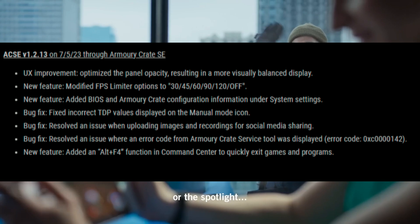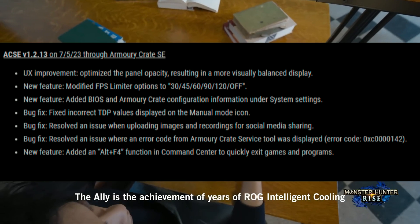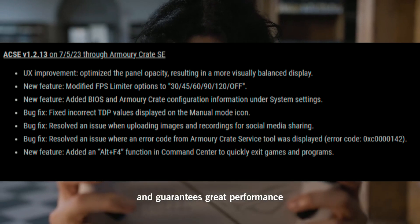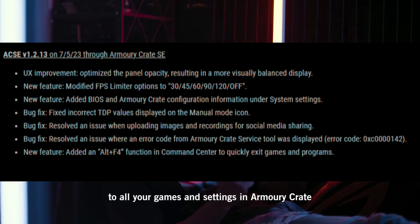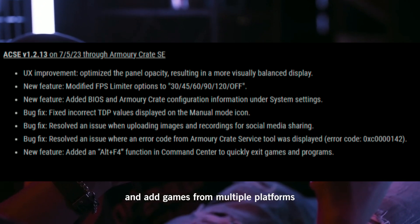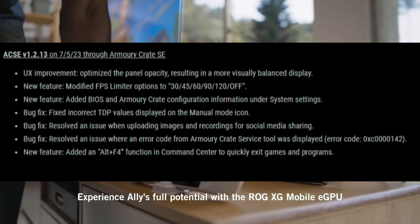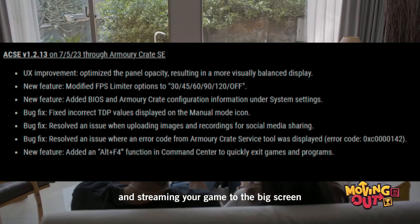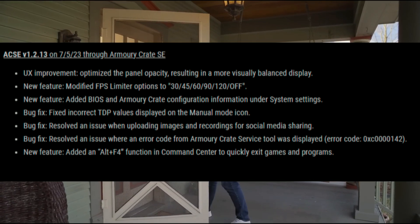Now let's talk about the Armory Crate update. There's a UX improvement optimizing panel opacity for a more visually balanced display. New features include modified FPS limiter options — 30, 45, 60, 90, 120, or off — and added BIOS and Armory Crate configuration information under system settings. Bug fixes include corrected current TDP values displayed on the manual mode icon, resolved an issue when uploading images and recordings for social media sharing, and fixed an error code from the Armory Crate service tool being displayed.